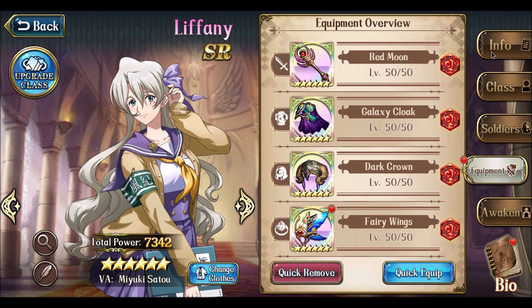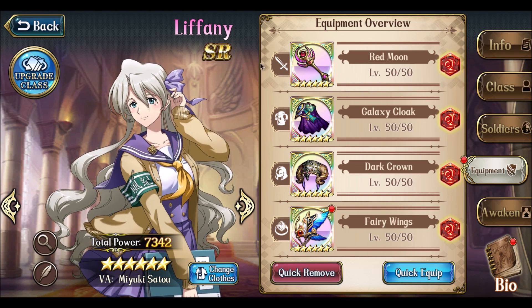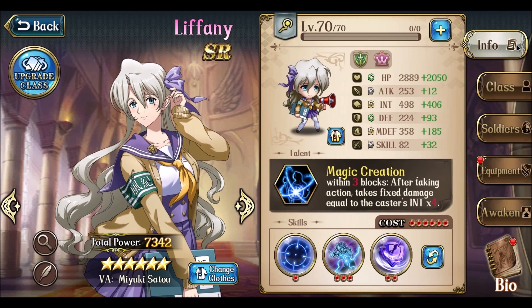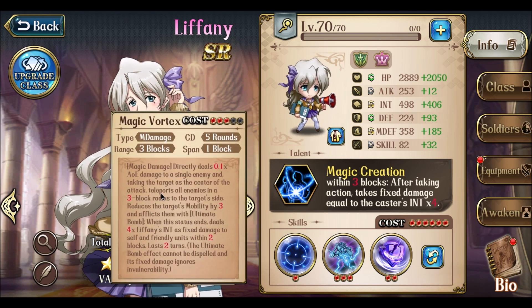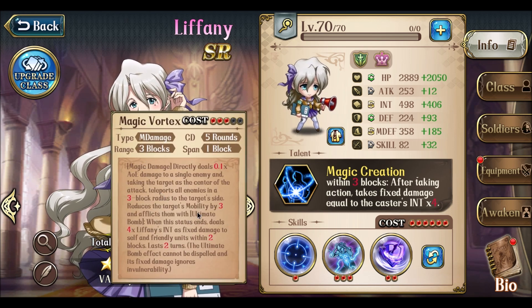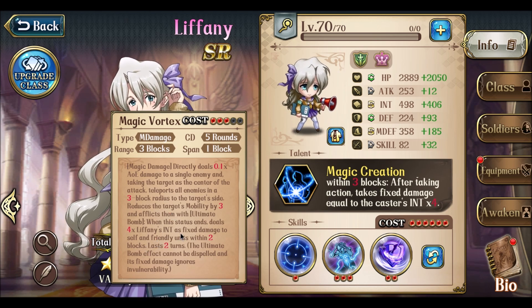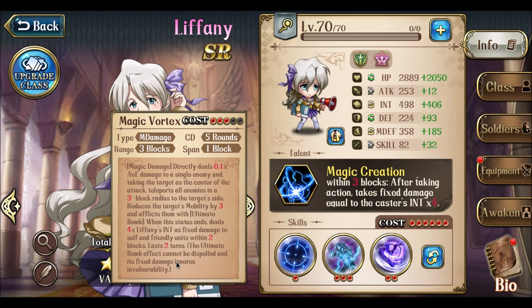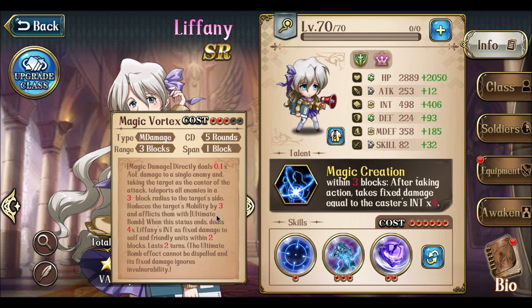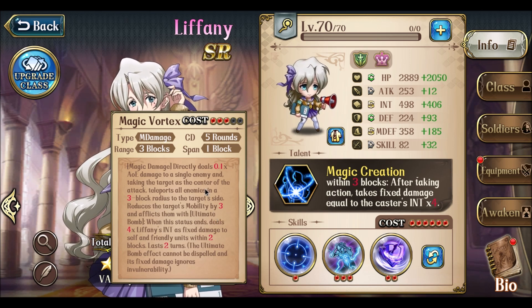Also, she kind of gets shut down because the bombs themselves can be dispelled by characters like Liana or a goddess. Now the neat thing about Magic Vortex, her 3-cost skill, is it bypasses immunity and is immune to being dispelled. It also does a mobility debuff, but the mobility debuff can still be negated.